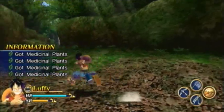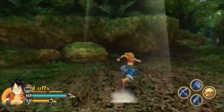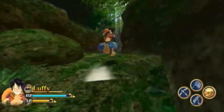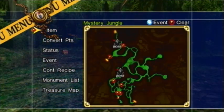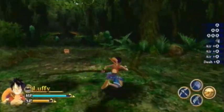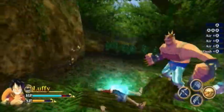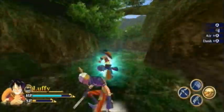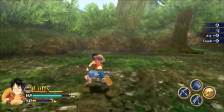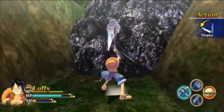We could head back to the snow area now if I wanted to, but not quite — there's one more thing I want to do here in the jungle. We need to go back to where we fought Don Krieg, I believe. Yes. This is where we fought Don Krieg. And there it is — shiny purple rock.